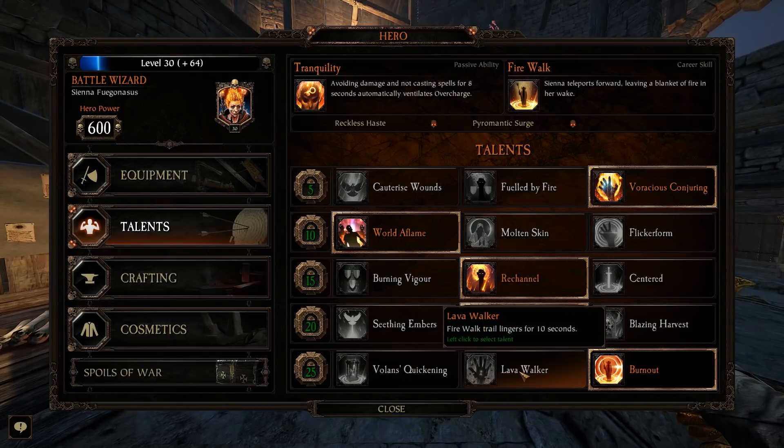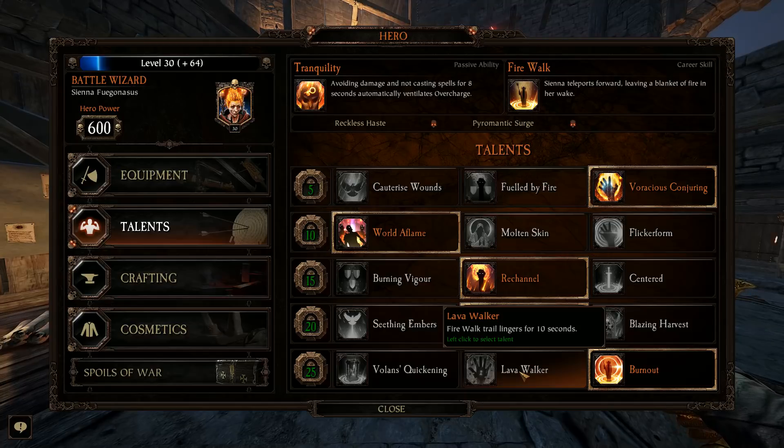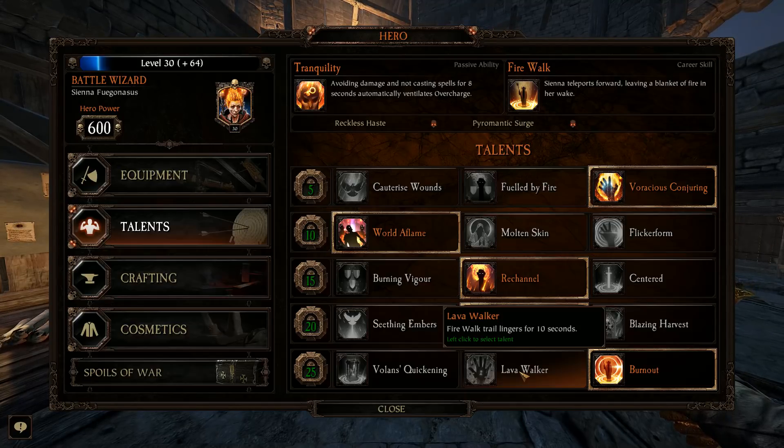Lava Walker, I don't think should be used under any circumstance. In Champion or Legend, this is friendly fire damage — you don't want to leave that stuff on the ground. You'll probably feel pretty guilty early on and might even get called out by your friends just for using your Fire Walk in general. That said, you can be mindful of how you use it, though you won't always be.